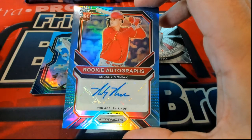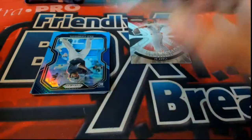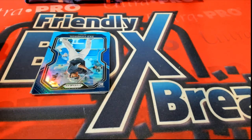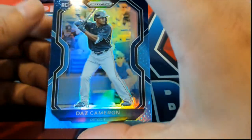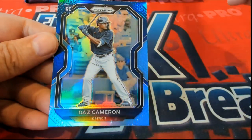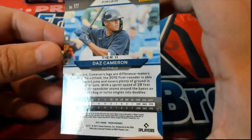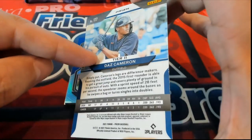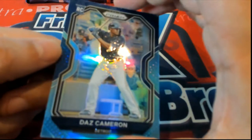Nice hit! 16 of 25. Congratulations, Cody. What a way to start off the box break with that low-numbered autograph — 16 of 25. And what prism is this? I haven't even seen this color. That's a weird-looking prism. That's Tier 2. I have not seen that color yet. That's the first time I've seen that one.